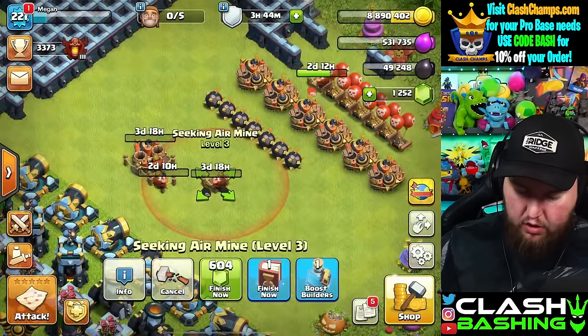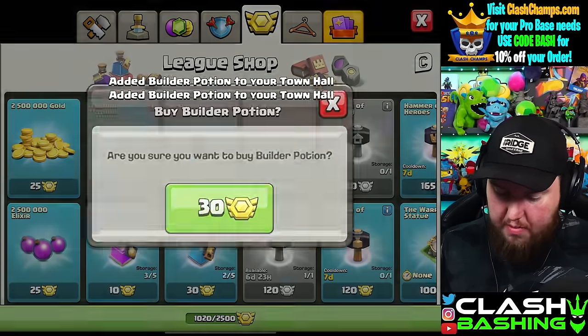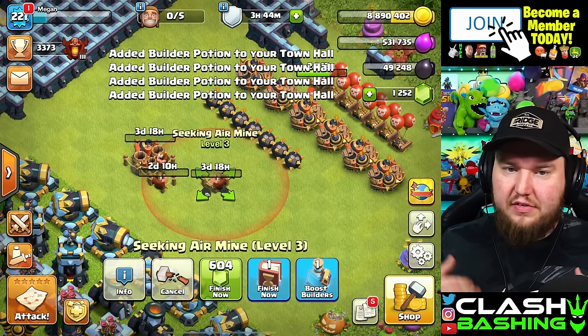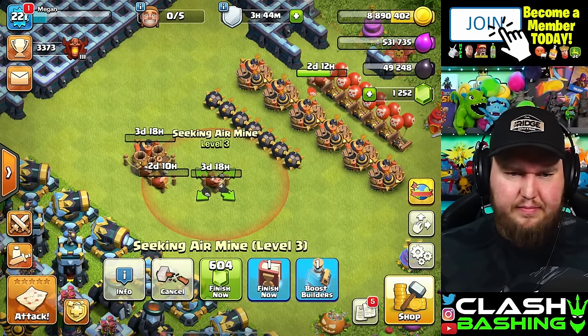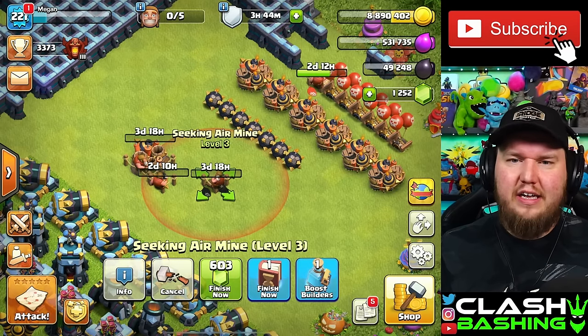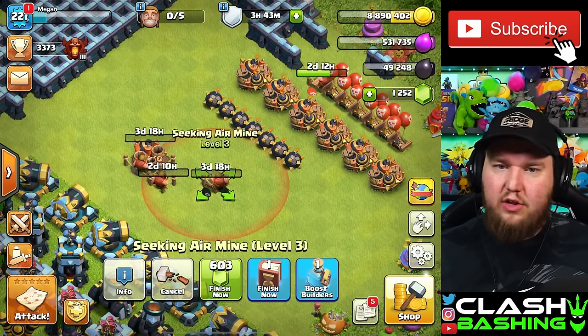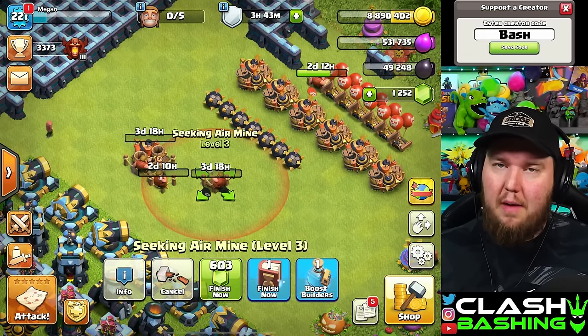Let's go ahead and do that — one, two, three, four, five — and then we'll go back and grab more. I don't mind using builder potions to get stuff like this upgrading. We'll pop off six for the time being because it is late, and by the time I get videos edited I'll probably come back to this tomorrow, but we can look at what's done, get some more upgrades going, and re-boost again.